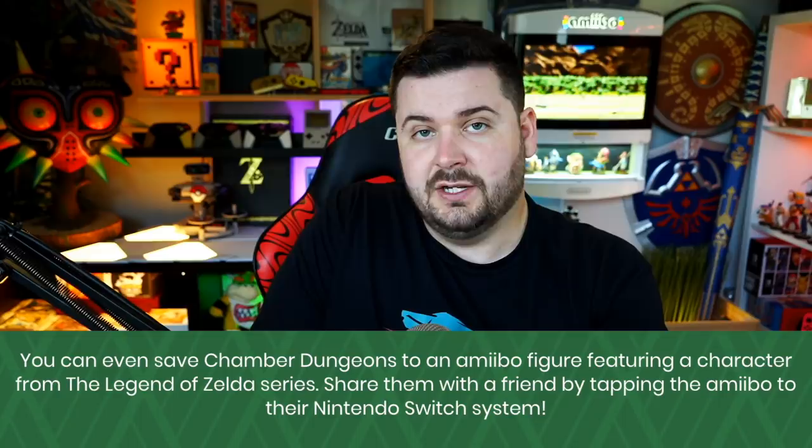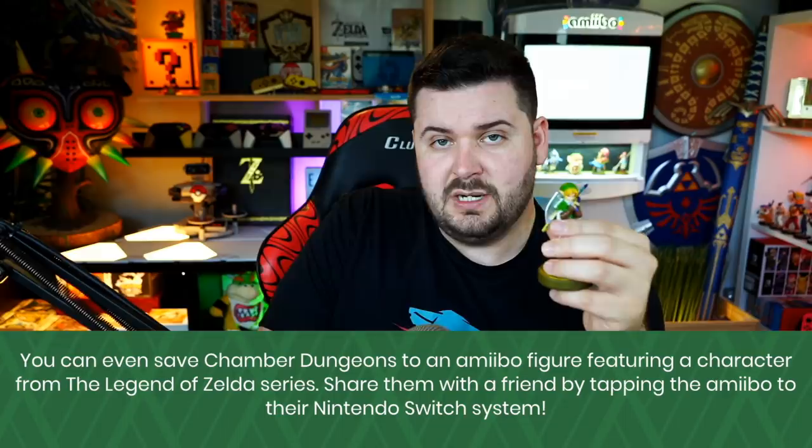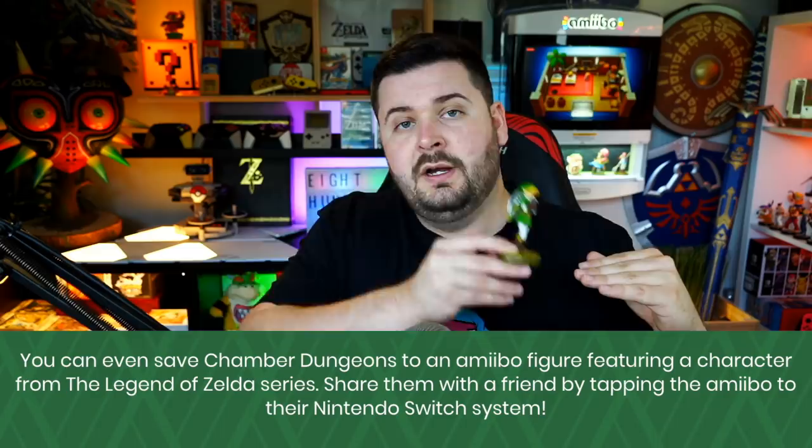The last bit of functionality is that with any Zelda amiibo, you can scan it on your controller — Joy-Con, Pro Controller, or your Switch Lite with NFC — and there are options to 'Save Dungeon' and 'Receive Dungeon.' This lets you save a dungeon layout to an amiibo, then go to a separate profile on the same Nintendo Switch or a different Nintendo Switch that owns the game, load it up, scan the amiibo, and receive that dungeon layout so someone else can play it — essentially a battle for who has the best time.